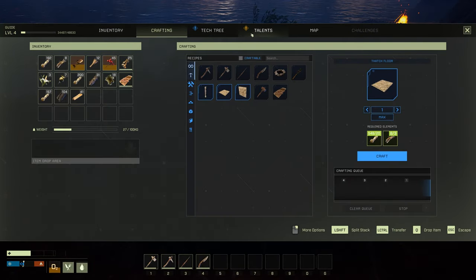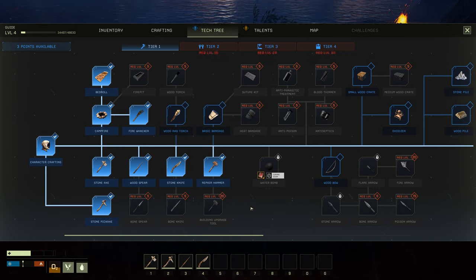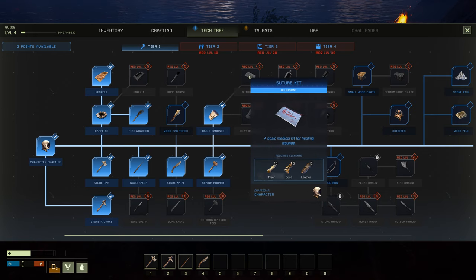If you want — I don't suggest it — but you can make this basic bandage for one bleeding marker. And then at level five, you're going to get the double bleeding marker fix.